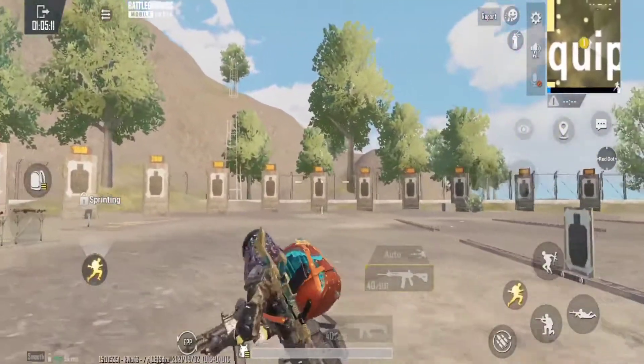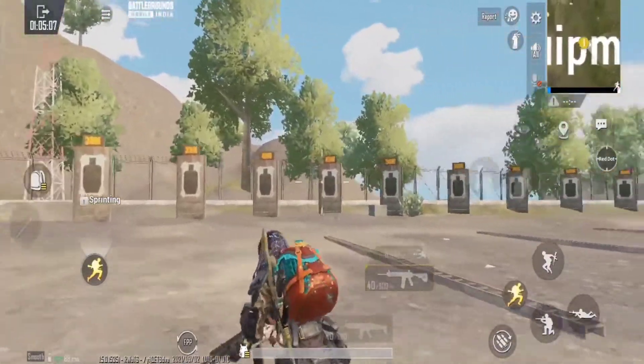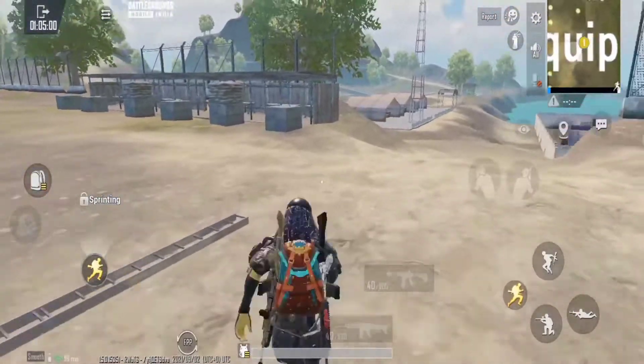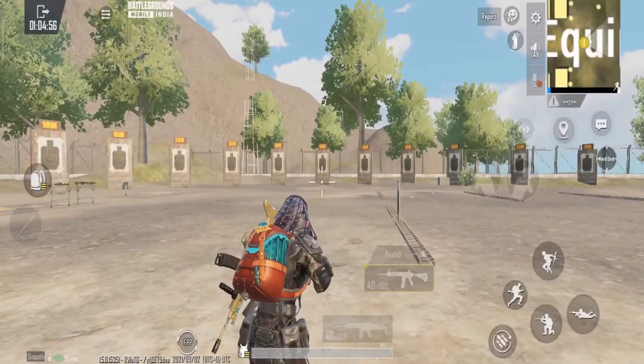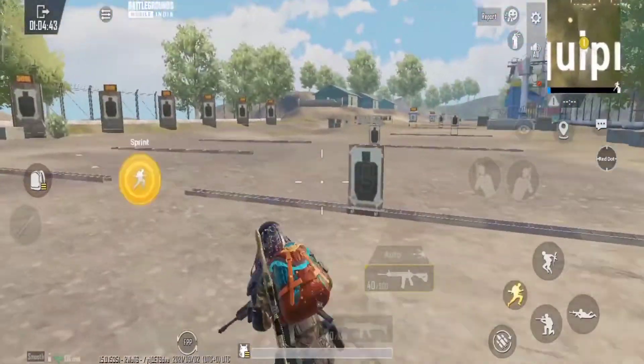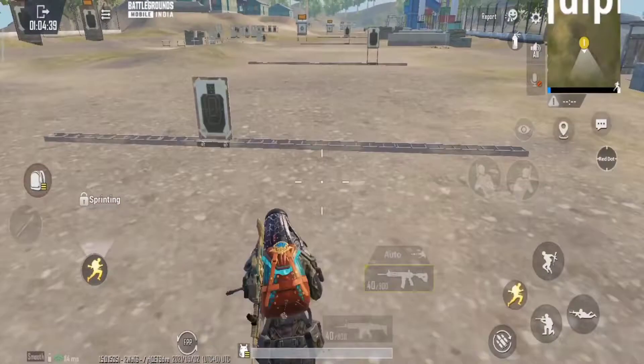The first point, which you will hear in every video, is the basic and important point — that is crosshair placement. Where do you keep your crosshair? If you don't place your crosshair in the right place, then you can't hit a headshot. Many people make the same mistake — they keep their crosshair in the wrong position, and this is a wrong move.